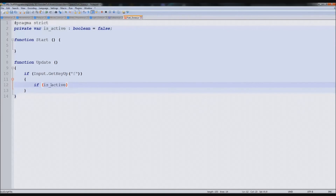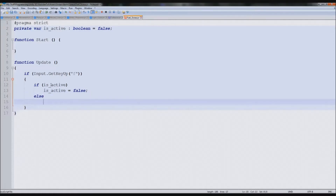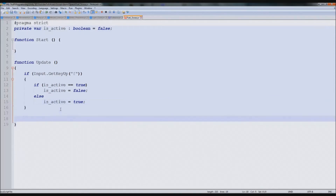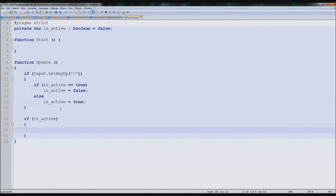Another tip: you can just put 'isActive' without the comparison. If isActive then isActive equals false. Then else, isActive equals true. So if it equals true and you press F, it'll make it false; otherwise it'll make it true. Easy enough, that should work. So we need somewhere to detect it. Below this, we'll type: if isActive equals true — or just 'isActive'. When this script is active it'll be doing it, but as soon as you leave it'll stop completely.